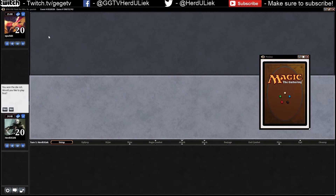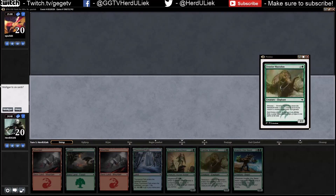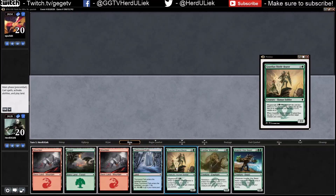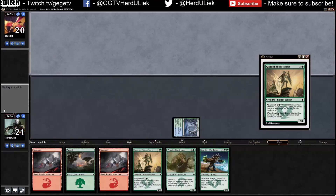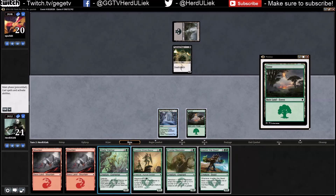Hello everybody, welcome to round one of this draft. Okay, it's this card. I don't think we have anything to use before round three at least. I want this one — let me think about how to do this. We got a death torture — of course, awesome.